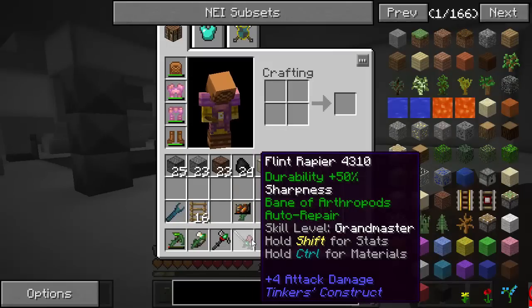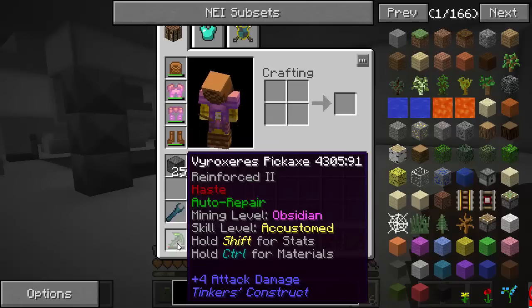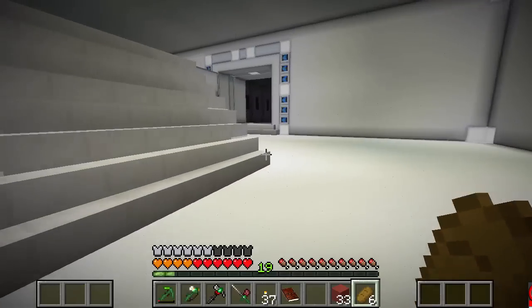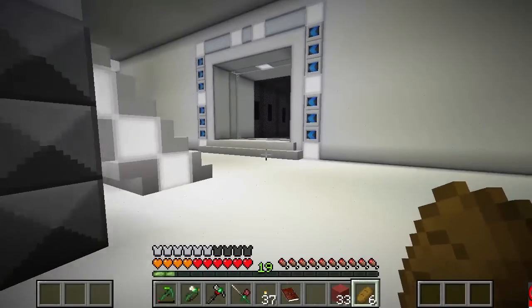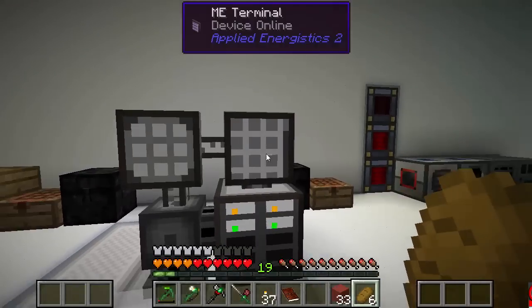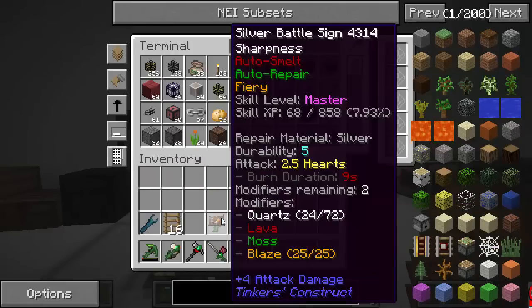You can see I have a flint rapier, flint metak, necrotic axe, and I still have the same pickaxe. But everything else is pretty much the same. I've cleared out the inclusion chamber, went and got all the compressed stuff and moved everything over here again. I've got this silver battle sign — it was awesome while it was working, but it broke and now it needs silver.